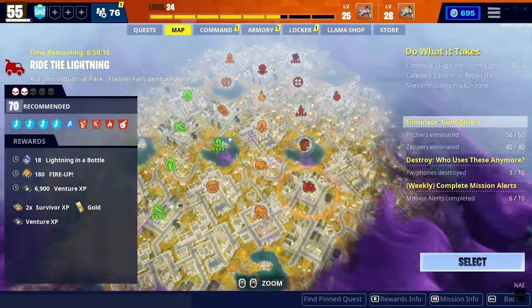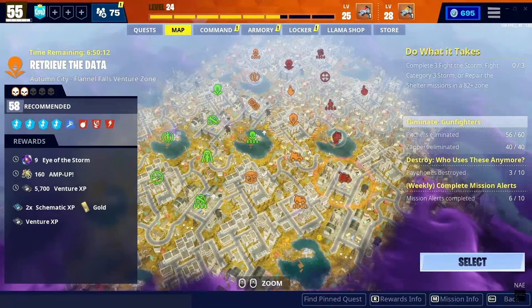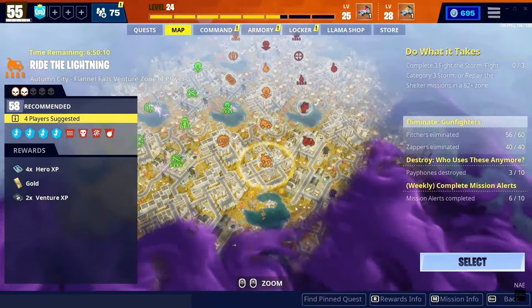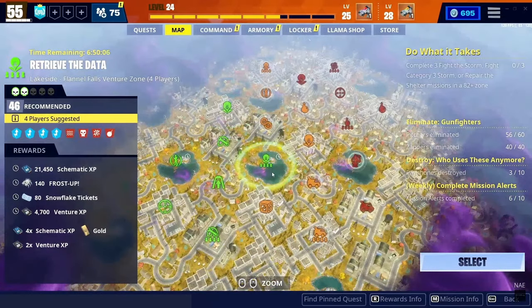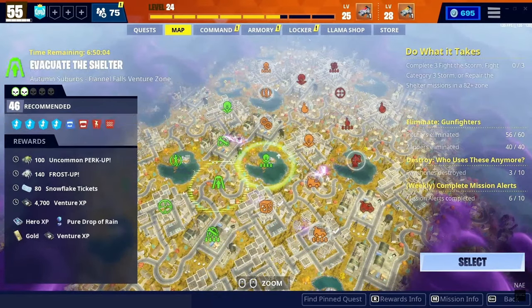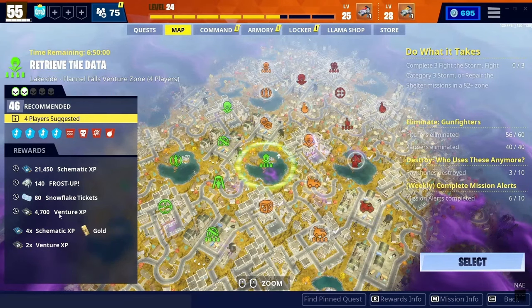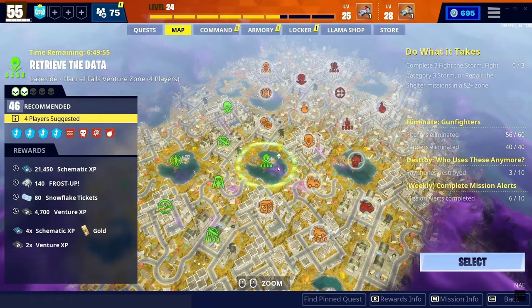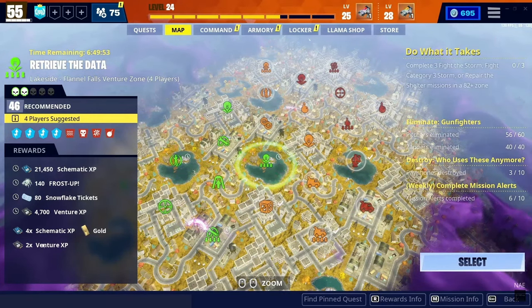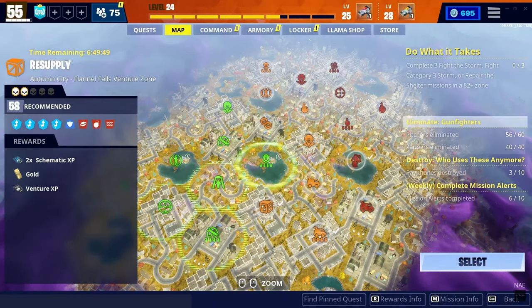You can always set your party to public, which is what I always do when I queue, so you have a chance of getting other players in with you. Most of the time, if it is a two times venture XP event, you will always get other players because they're going to want to play the two times. You're going to get the 4700 venture XP for completing the mission, and you always want to make sure you get those one-time rewards from the storm alerts.